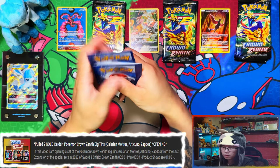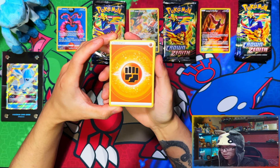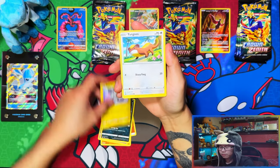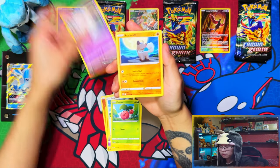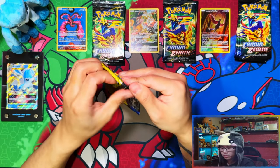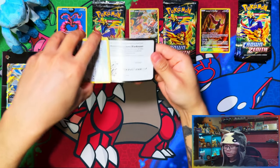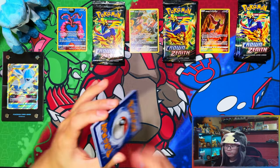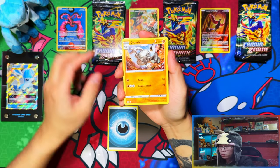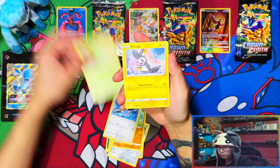Absolute fire! I'm just going to spoil it — if you haven't watched it, I pulled two gold cards out of those tins. Two gold cards. And nothing from the first pack as we get into our second pack from the Moltres. I pulled two gold cards — that was the best opening ever. So I pulled two gold cards, I think three full arts from one of the tins, and all the tins were actually good in terms of pull rates and hits.